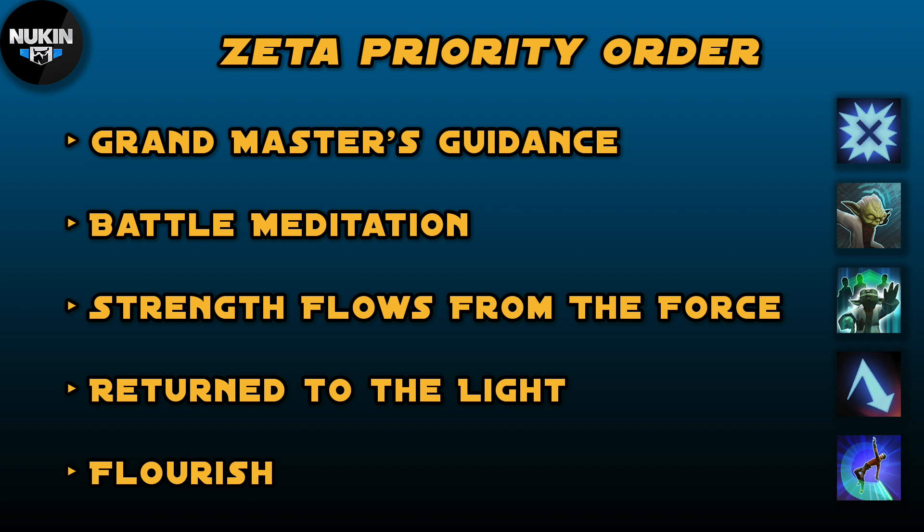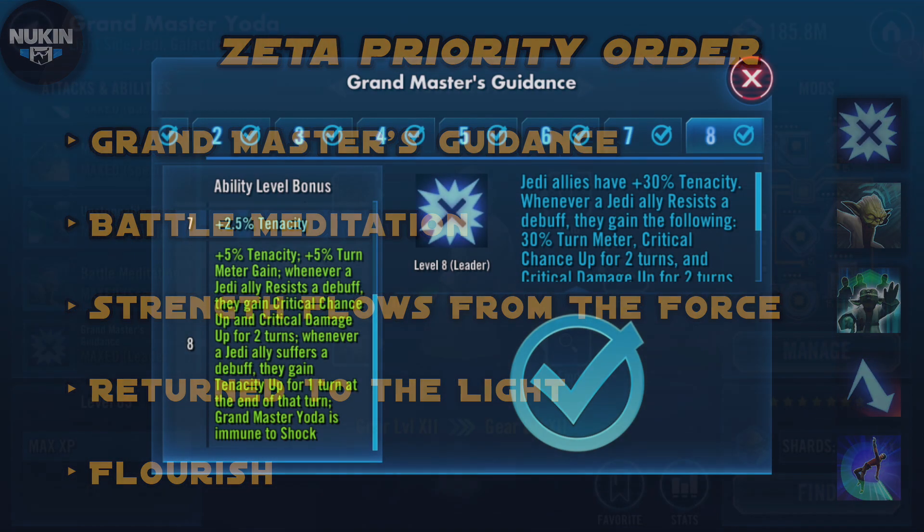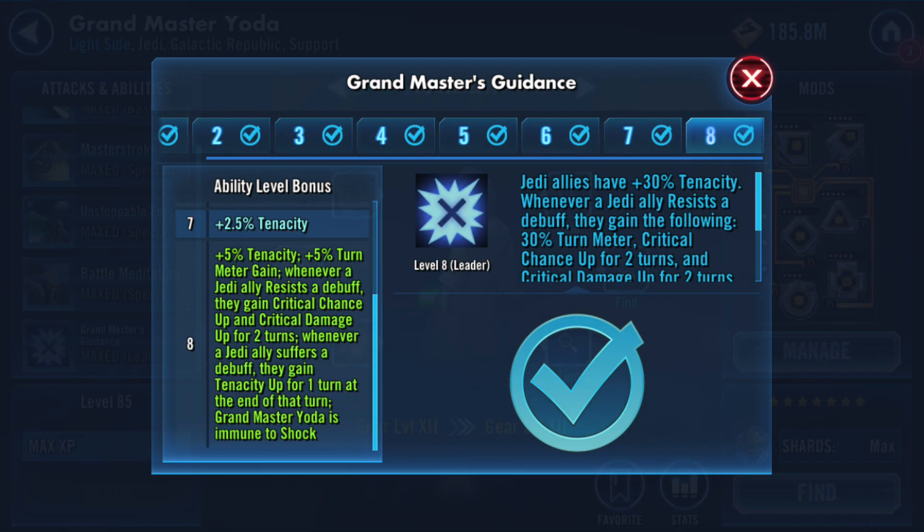You're also going to want to do Grand Master Yoda's leadership zeta, which has been reworked. As we covered, it provides more turn meter and also Critical Chance Up and Critical Damage Up, so your Jedi are going to crit more often and hit that much harder. That's going to be very important as well.